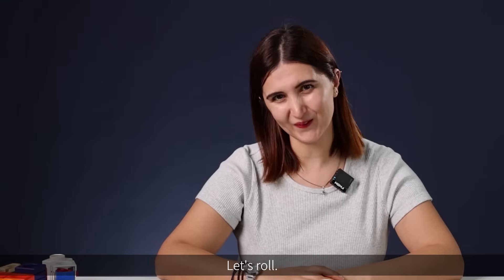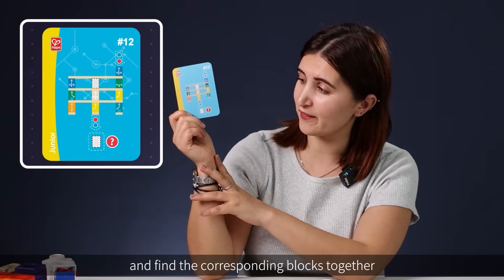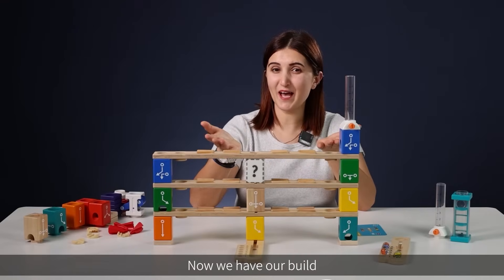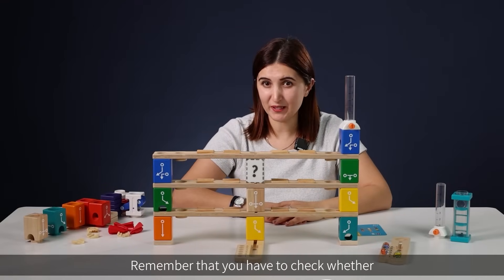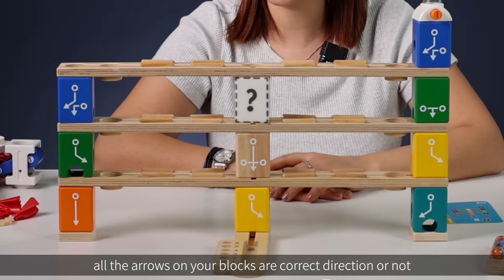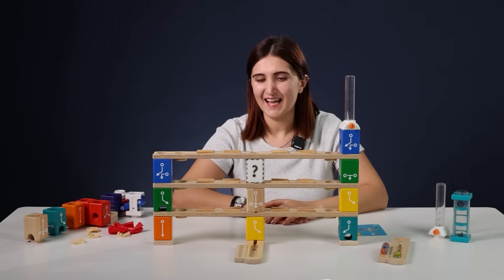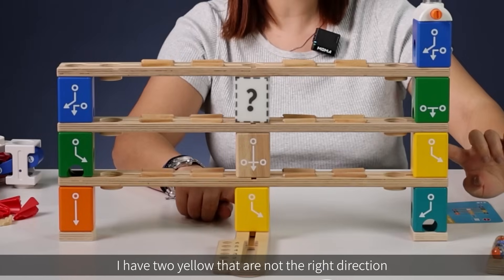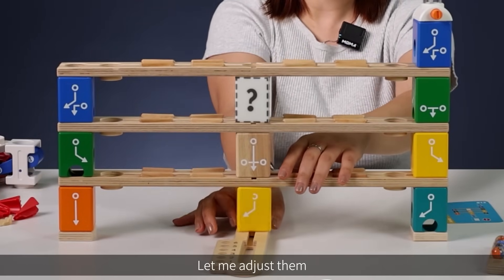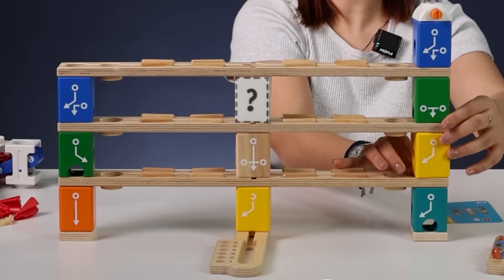Let's roll! First of all, let's look at the challenge card and find the corresponding blocks together and prepare all the pieces here for the build. Now we have our build. Remember that you have to check whether all the arrows on your blocks are in the correct direction or not. I have two yellows that are not the right direction — let me adjust them here and here.